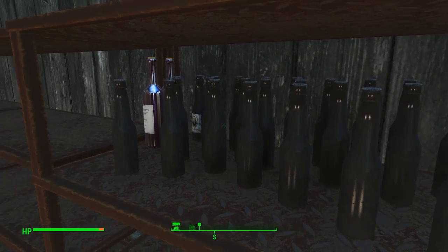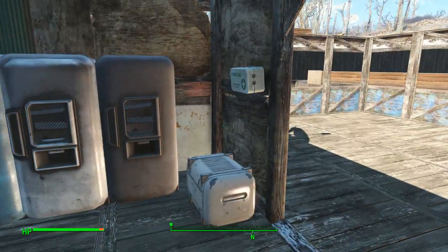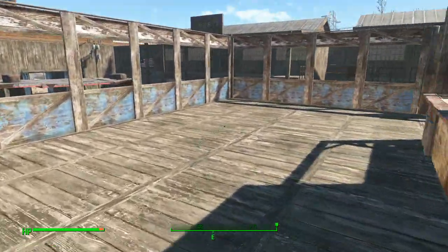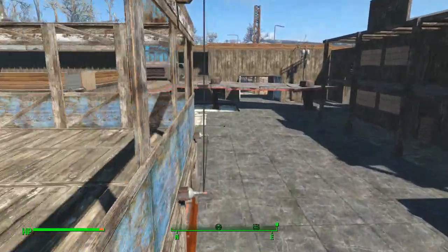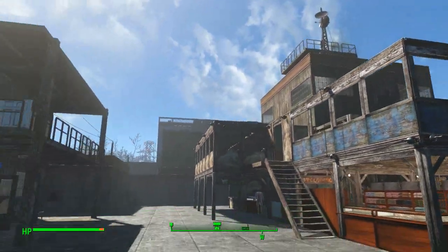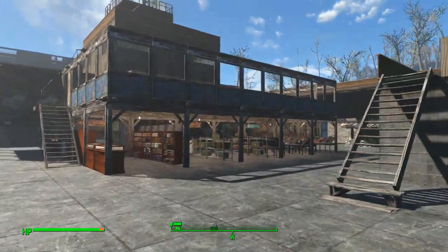We've only got a limited stock right now — mostly beer and a couple of wine — but there's a restaurant at the end there, so there'll be dining and all that up here as well. That's power, that's power. Starting to look like an actual settlement.